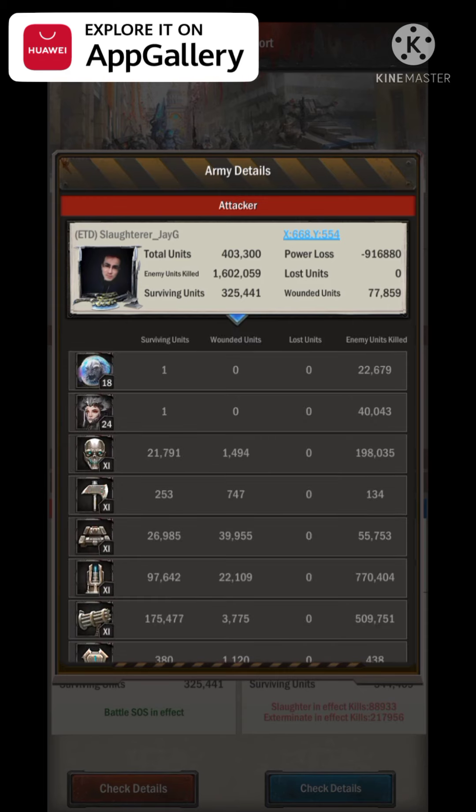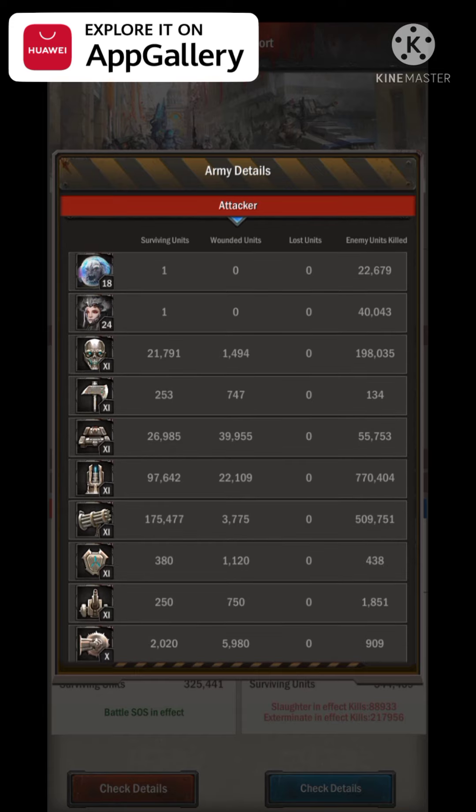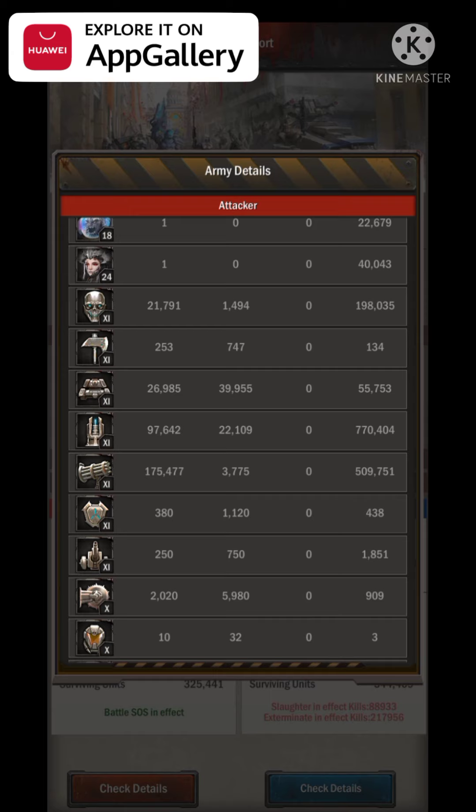Let's look at the attacker first - Jay. This guy spends money on the game and has massive, strong castles. On the T11 side he's got frontline, midline, and basically no backline - you can see only 250 cannons. Usually at castle 35 you send full cannons because they're supposed to do the most damage, but in this case he sent two midlines instead.